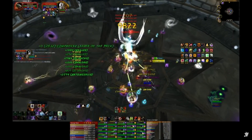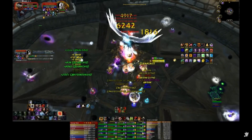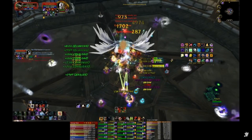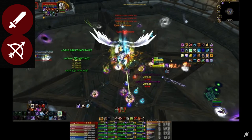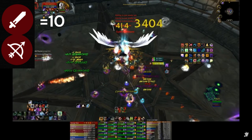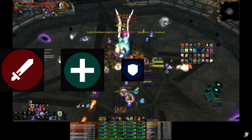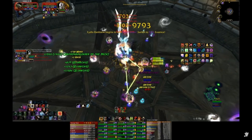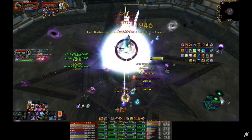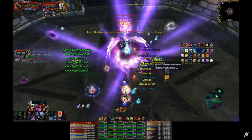Variation 4: Center Soaker Strategy. Tank both Valkyr in the center of the room to allow for cleave. How you choose to attune your raid will depend on your preferences and raid comp. Assuming your raid has 10 melee and 8 ranged DPS, assign all melee, healers, 1 tank, and 2 ranged DPS to dark attunement, while the remaining 6 ranged DPS stay light attuned. You can alternatively have 1 or more healers assigned to light attunement if they are minimally affected by movement — such as resto druids.